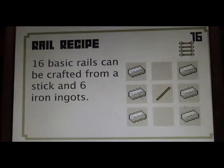As indicated in the first recipe video, in order to make a basic rail, you need sixteen. To make sixteen rails you need six iron ore ingots and one stick. This will produce sixteen basic rails.